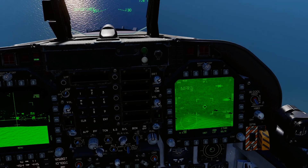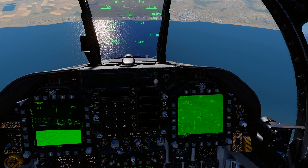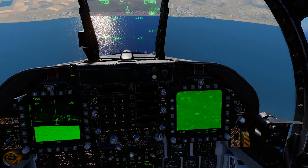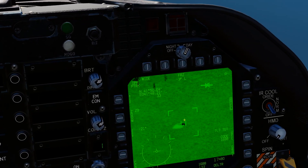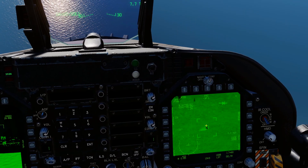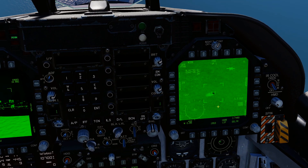Welcome back. We are loaded up with IR mavericks this time and we're going to go through how to use the targeting pod to lock onto a moving target and take them out with an IR maverick. We're going to put our TDC cursor over the rough area, press sensor select right twice to get into point track mode and it's tracking. Now the difference: for IR mavericks you need to designate the spot that the targeting pod is looking at on the ground, because our IR maverick goes off a spot on the ground — it's not actually looking where the camera is looking. So we're going to press TDC depress, which is the same button used to lock targets on the radar and the same button you press to get the targeting diamond when using JDAMs.